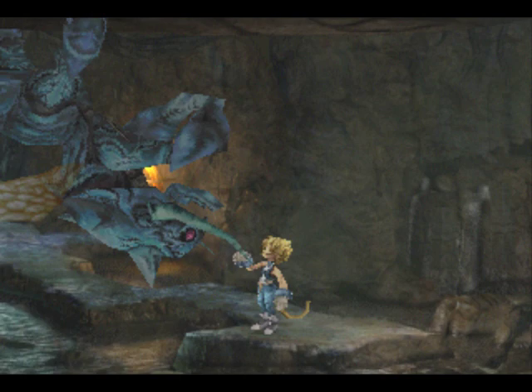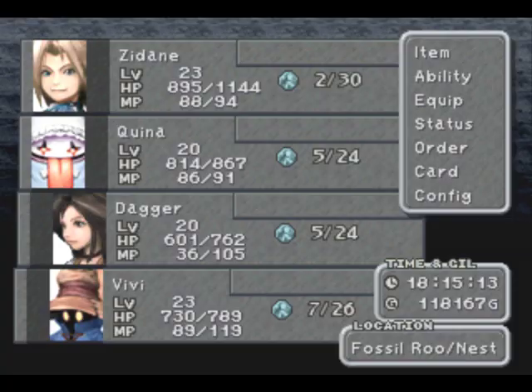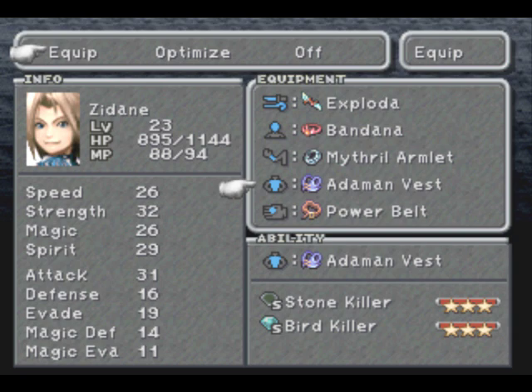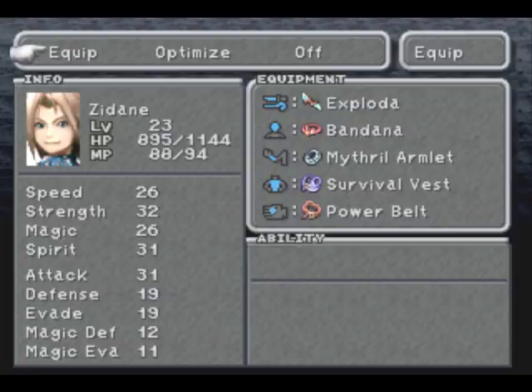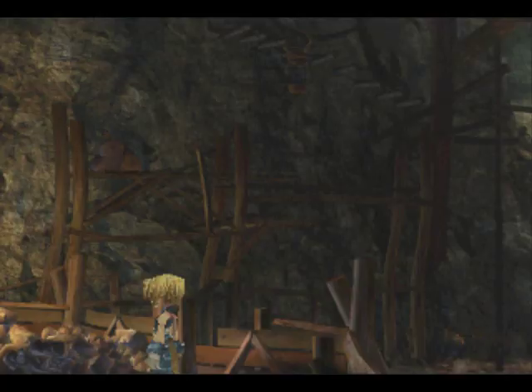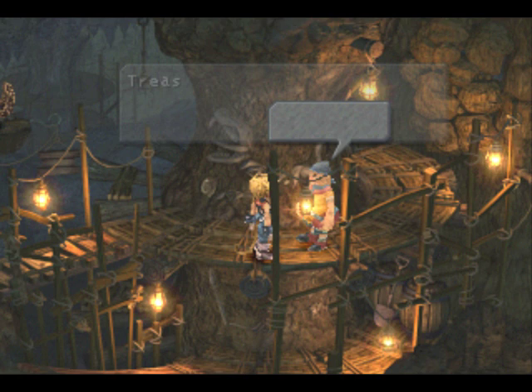There we go! Yeah, you can't see it, but there's a secret Gargan there. Not that you can't get here otherwise without it, but there's another way you can go. Thanks for dropping me off here. And over here, we can find a secret treasure: Survival Vest. I want to give that to Zidane first. It teaches Mug — Mug is not very useful in this game, unfortunately. But it does teach Locomotion, which prevents stop. Mug allows you to steal and attack in the same turn, but it's like an extremely weak attack, so I wouldn't even worry about that. I'll learn it all the same.